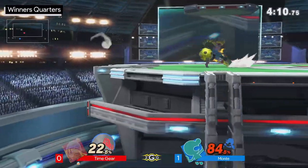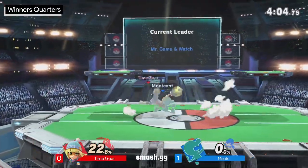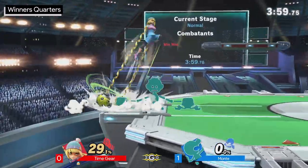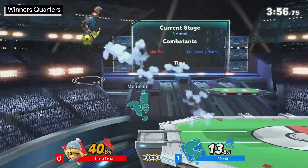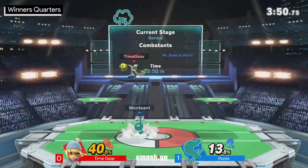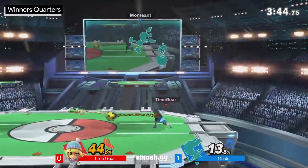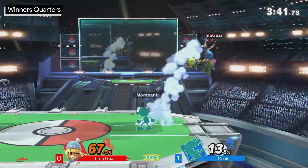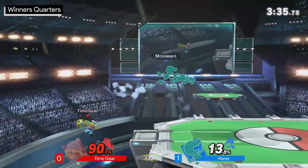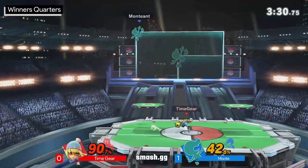Good down smash — definitely good on Monty's approach, catching the get-up option. Good stuff on the dash dance too, Time Gear putting that to good use. Time Gear has the tools with Min Min to bring things back, but it's a matter of getting started. Using the up-B you do have startup invincibility frames, so you're able to avoid quite a few things from Game & Watch. That interaction on the down air was interesting — I didn't realize Monty would have enough frame advantage to get a grab out of it despite the big bomb. Good weight on Time Gear, paying off with a down tilt into up smash.